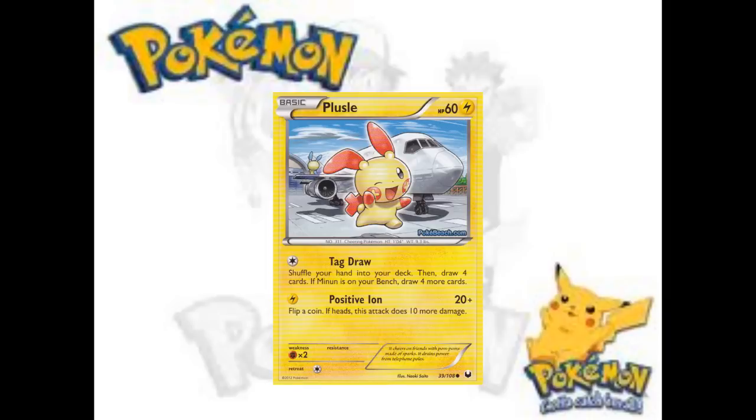Moving into lightning types — Plusle and Minun. Minun is interesting with the spread damage. I don't see much use for these cards outside of a draft format — they're really good in draft but take too much bench space for spread. Plusle might work in Empoleon for the bench drawing effect, but there's the possibility of prizing it. Drawing is pretty good — you can choose between Klefki, Smeargle, or these. Smeargle is hit-or-miss, and Klefki is a free prize for Dark Rai.